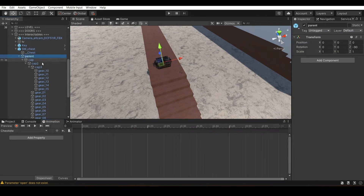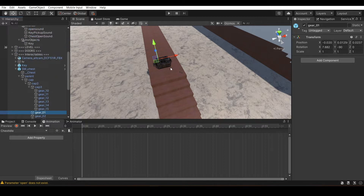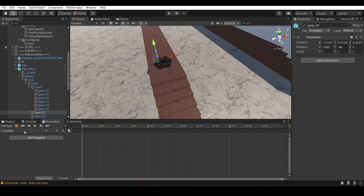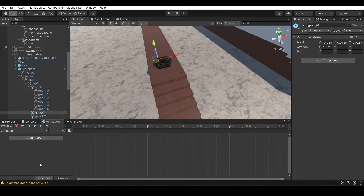Now we head on to the animation. I have parent objects here — these are the things that move on the chest, and you have to make animation for them. Go to the Animation tab. If you don't have this tab, go to Windows > Animation and add it. Click 'Create New Clip', write a name, save it to your assets animation folder. Just name it 'idle'. Now you have to assign whatever things you want to move.